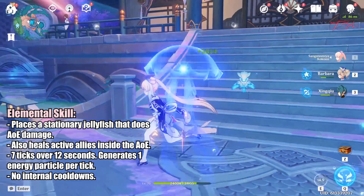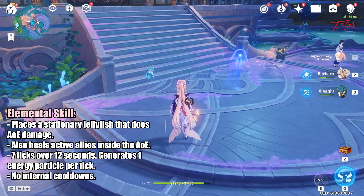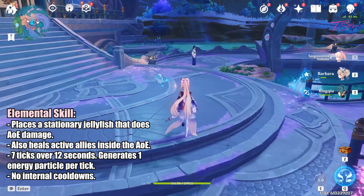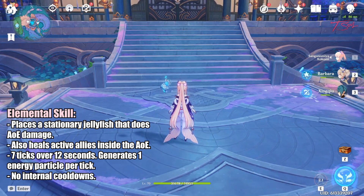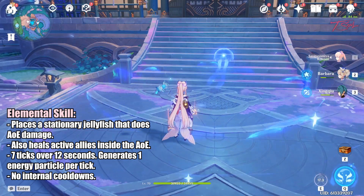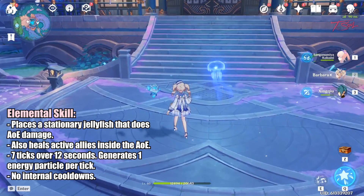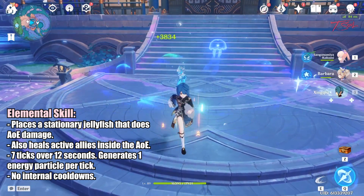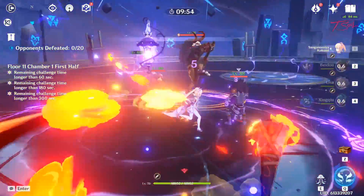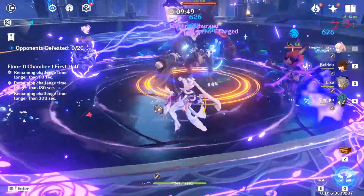Her elemental skill puts down a weird-looking jellyfish — instead of tentacles, it has fins. The jellyfish will heal and do AoE damage. The heal only affects the active character while inside the AoE, so it will not heal the whole team unless you are in co-op. The damage is decent and it ticks 7 times over 12 seconds, one tick every 2 seconds plus the initial tick when using the skill. She also gets hydro on her when she casts the skill, similar to Xingqiu. The hydro is not constant like Barbara's, so it's not as annoying. The jellyfish also has an internal cooldown of 2 seconds, so every tick will cause an elemental reaction, which is great for vaporize teams.